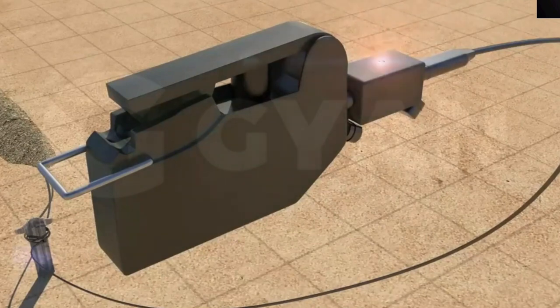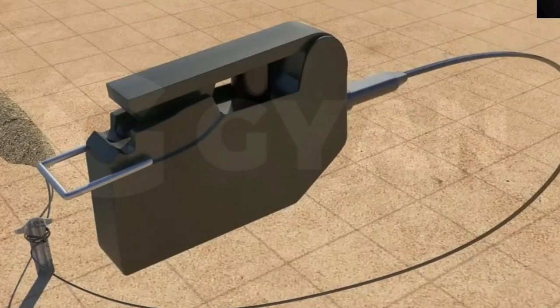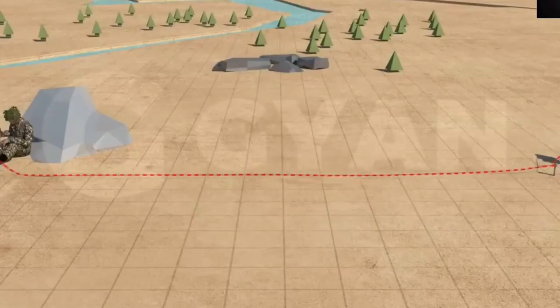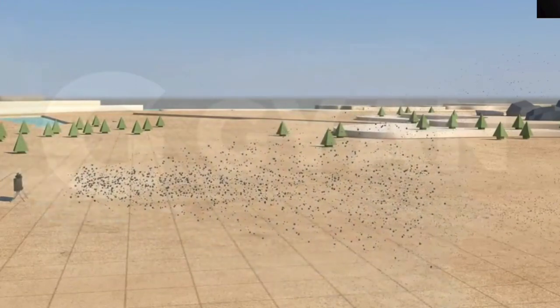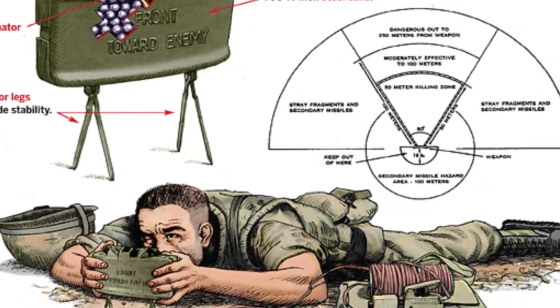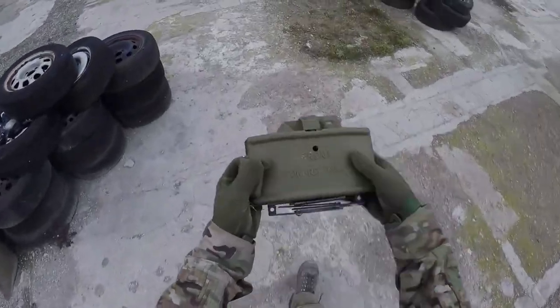When it comes to triggering the Claymore, there are different options available to the operator. One method involves manual control, where the operator directly initiates detonation using a switch or lever, giving them immediate control over when and where the Claymore explodes. Another option is remote activation, where the Claymore can be triggered from a safe distance using a remote device such as a radio transmitter or a command wire system. This enables operators to maintain greater flexibility and security during detonation, especially in situations where they need to remain concealed or out of harm's way.